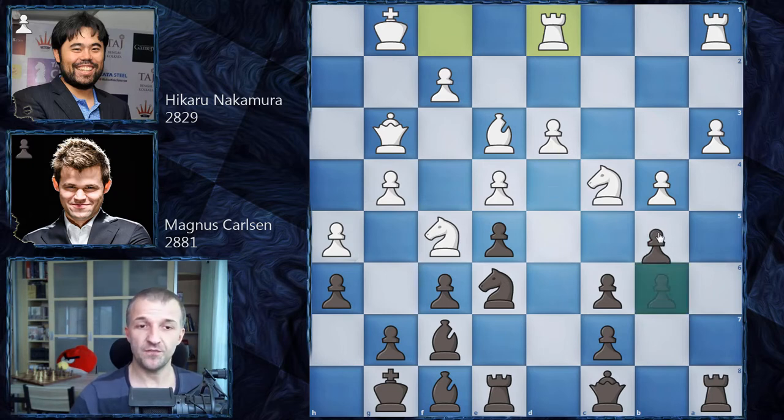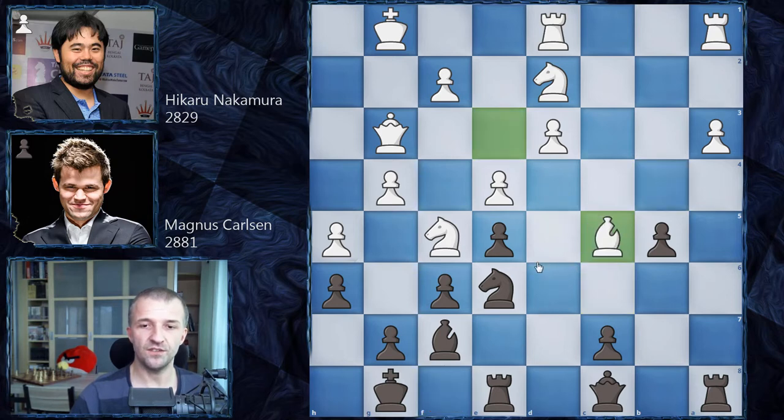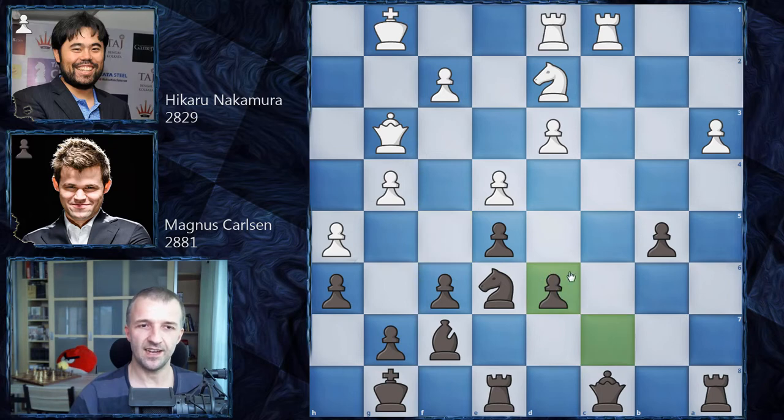Rook d1 supports the d3 pawn, which is a weakness. b5 attacks the knight; knight d2, now blocking the rook from supporting the pawn. c5 — Magnus wants to exchange pawns on the c-file since he has doubled pawns. Hikaru agrees: b-takes-c5, bishop-takes-c5, bishop-takes-c5, knight-takes-c5. At this exact moment Magnus realized he had missed the tactic: rook a-c1 followed by knight d6. Even the studio grandmaster commentators missed it.